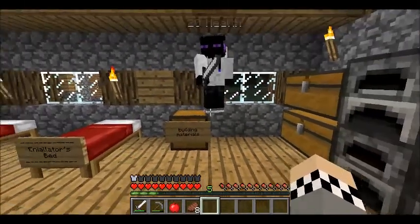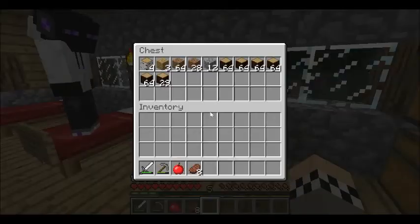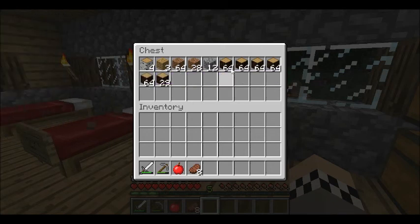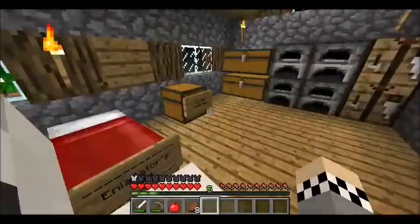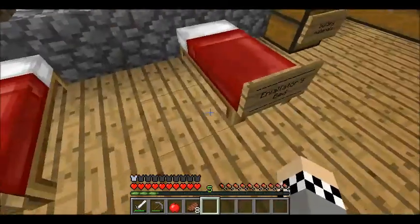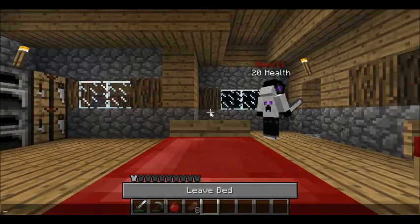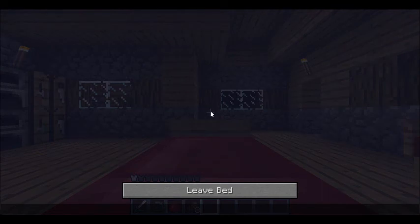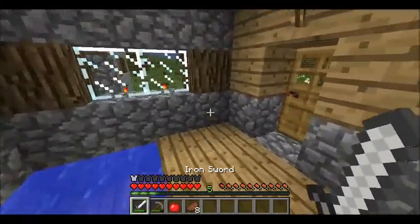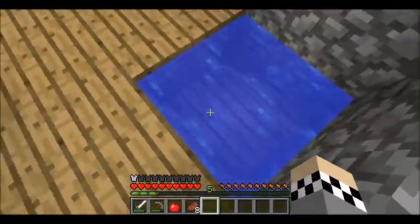Back on YouTube! We did a lot of gathering - I got four and a half stacks of spruce wood, which is pretty easy to get from the roofed forest because you get like half a stack per tree. It was quite easy, and Senth made a water source right here.